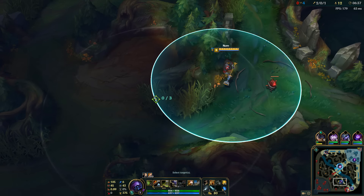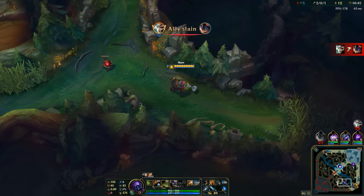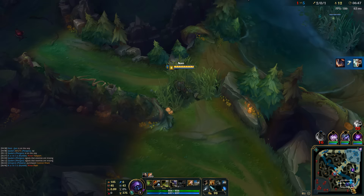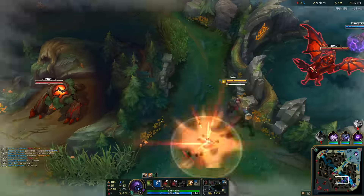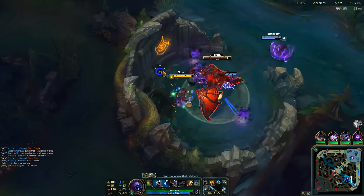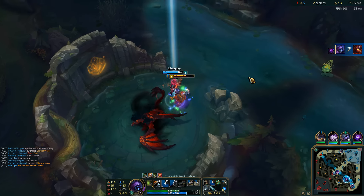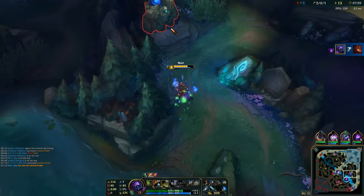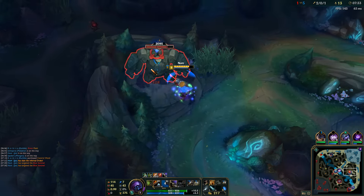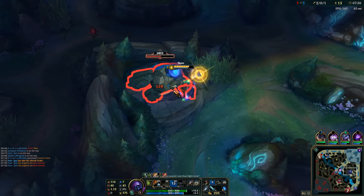The enemy red buff is spawning in 20 seconds so let's leave a ward over here. Dragon's up too, so I'll try to gank bot — otherwise maybe we'll take out this dragon. This is probably warded because they're not coming out, so let's head over to dragon. The support is gonna come over and help me out. Shouldn't be too hard — the voidlings are gonna take a good amount of the damage. Let's try to give this blue buff to my mid laner because he's doing pretty good, but he's either unaware or he just doesn't want it.